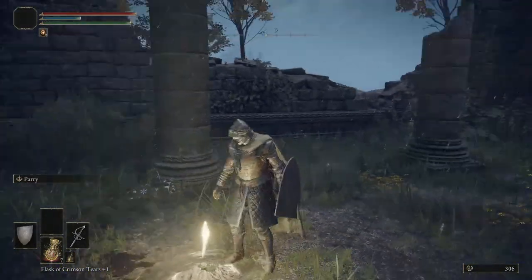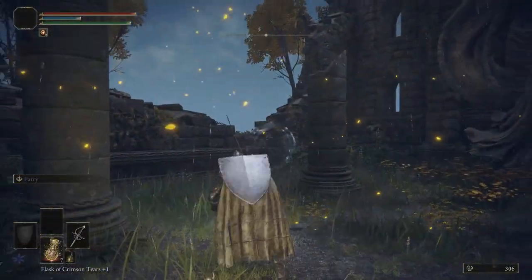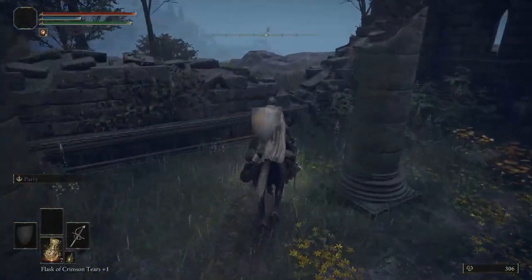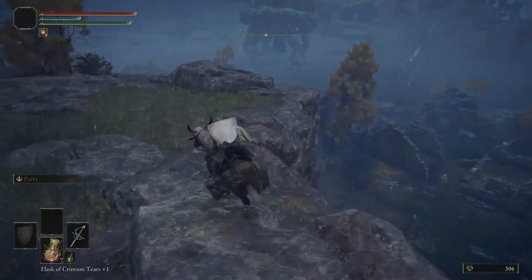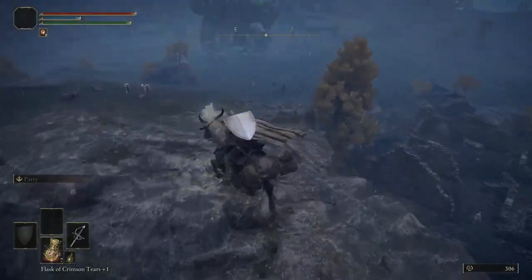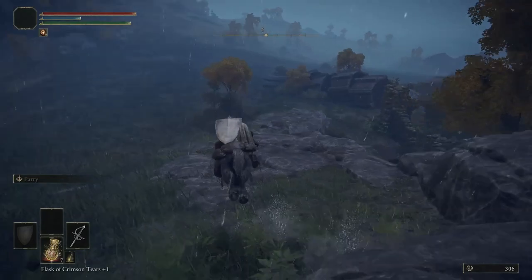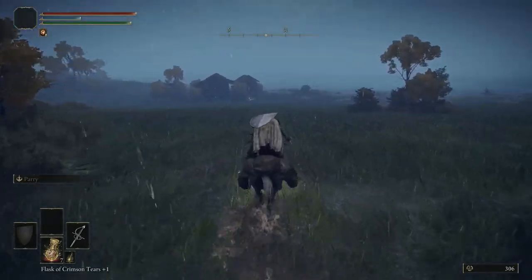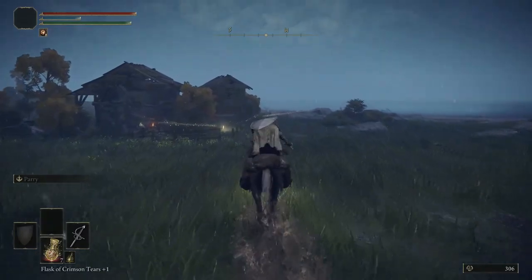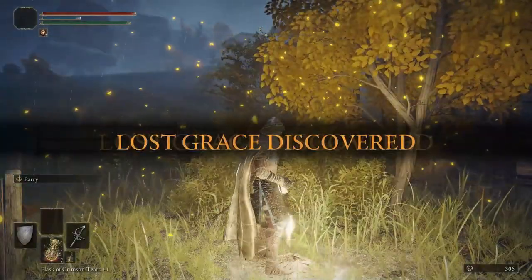And of course, touch the site of grace. There's no reason not to touch these — just gives you a quick travel point in case you ever do want to come back. Now that we've done that, from the church, we're going to be heading south. Just keep heading south — we're going to be heading down to that beach there. The beach — seems like beach weather to me. And this is our last stop: this shack here, because it has a merchant and some grass. Touch it. The isolated merchant.